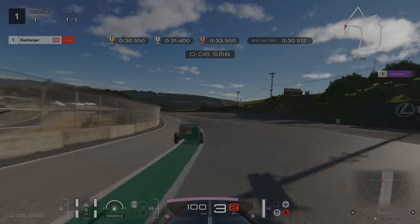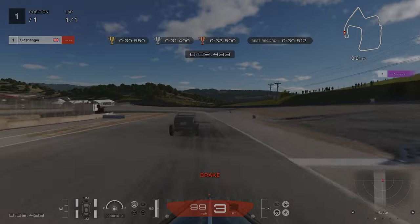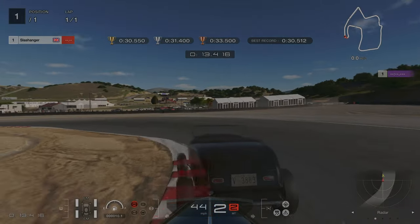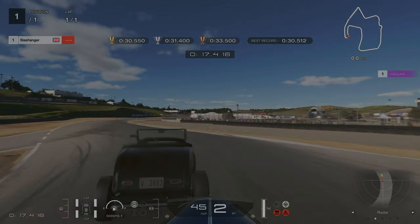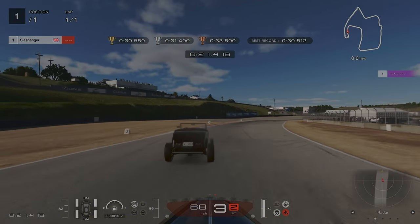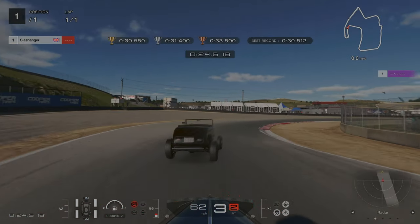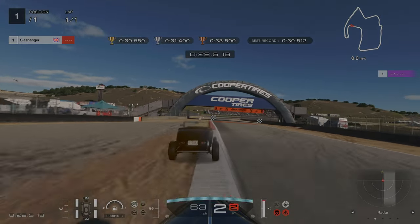For license challenge number ten, we're braking at the number four board. We're going to stick to the right hand side, and then the next two corners we're going to take really narrow. Our second braking point is going to be just after the number two board. I would advise going down into second gear before you enter the corner, not as you're exiting it like I did.